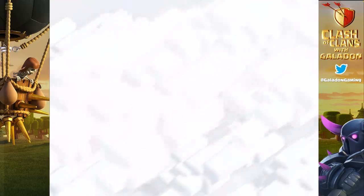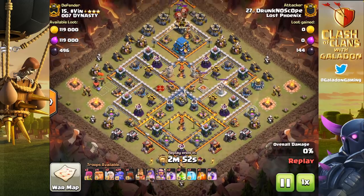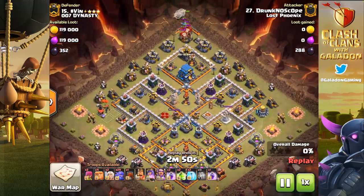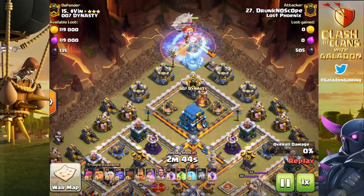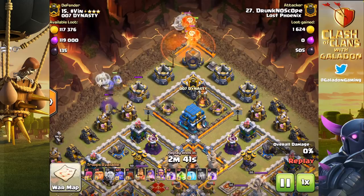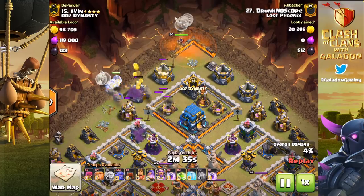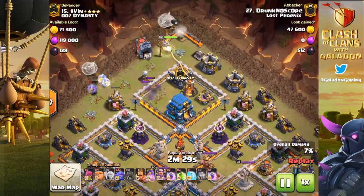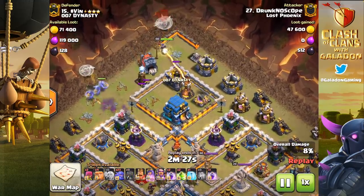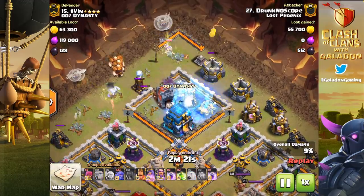I'd be remiss not to show Drunk No Scope's three-star against their top 15 bases — and it was more of a standard boulder attack. No bat spells. Gotta love it when somebody says 'I don't need bat spells to win, I can do this the old-fashioned way.' There's an old reference — 'we make money the old-fashioned way, we earn it' — if you remember the company, tell me in the comments.